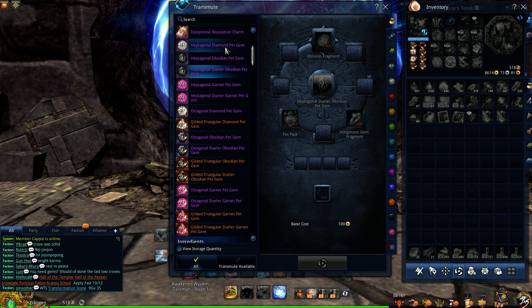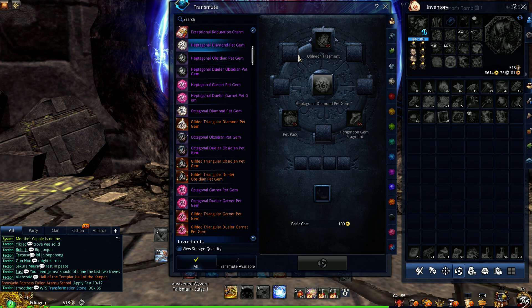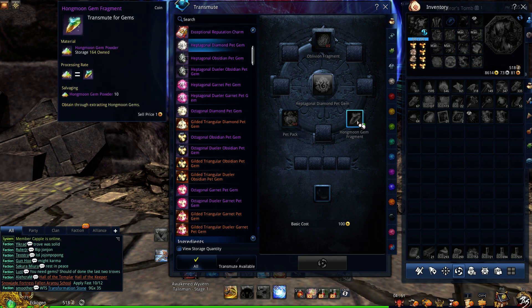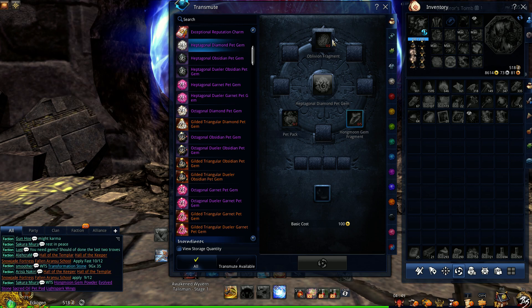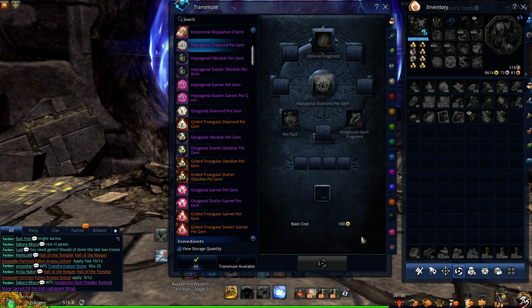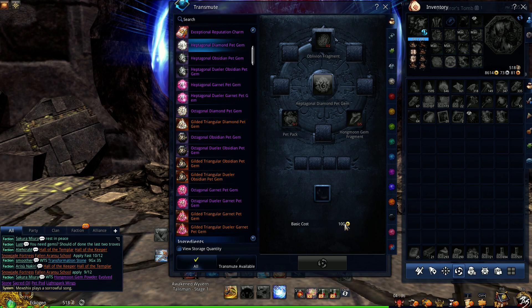The base costs for these three gems, heptagonal, are all the same. It costs seven pet packs, five Hongmoon gem fragments, two Oblivion fragments, which are acquired from Throne of Oblivion — a new weekly raid located in Solok — plus 100 gold.